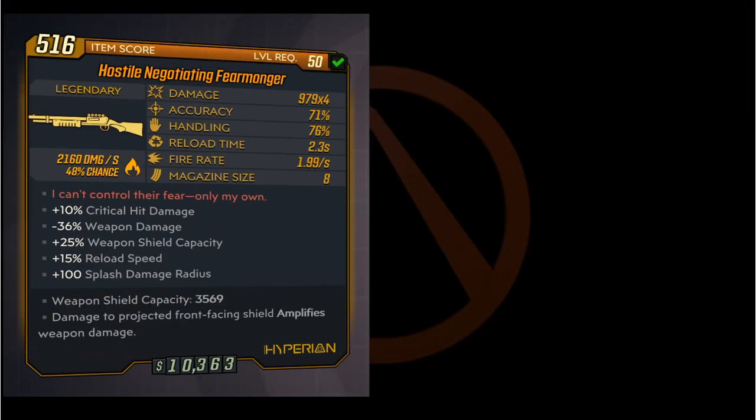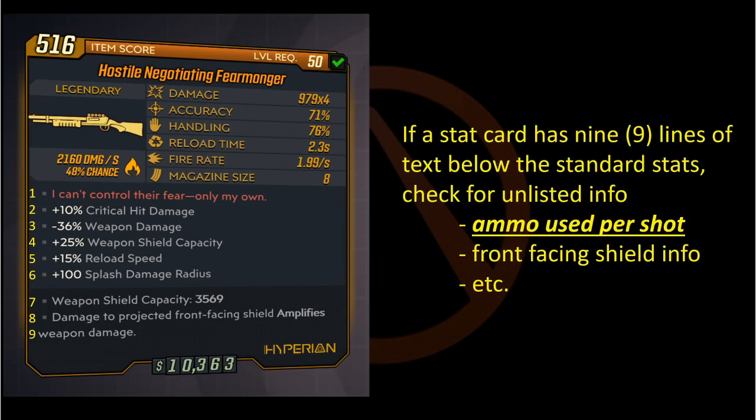The problem appears to be how Gearbox set up the stat card display. Everything below the main six stats — below magazine size — is limited to a maximum of nine lines of text. Every weapon I found with missing info had this in common. There's a sorting algorithm that determines what info is pulled from the weapon's internal data and the order in which it is displayed. This includes red text and anointment info as well. And if that info takes up more than nine lines of text, some of it just doesn't show. I'm probably going to do a video on stat cards covering just that issue. But for DPS purposes, just remember: if you see nine lines of text, do some testing to see if the gun uses more than one ammo per shot.